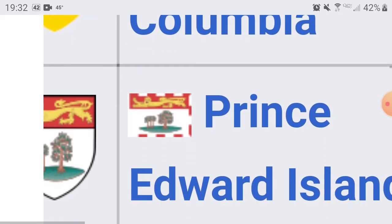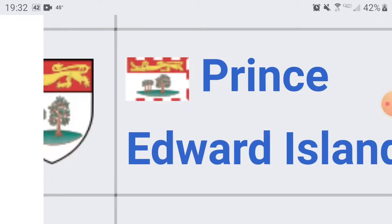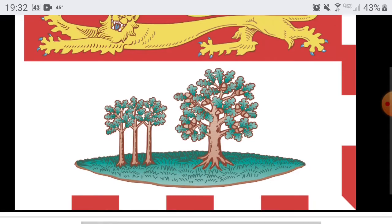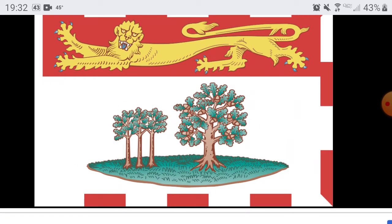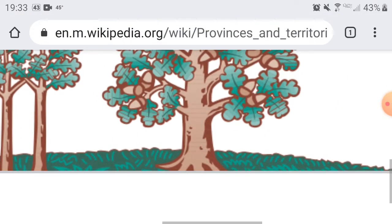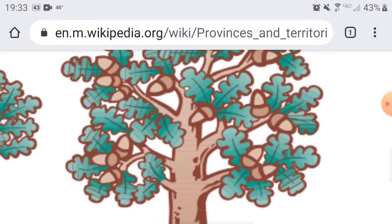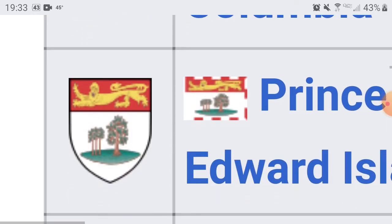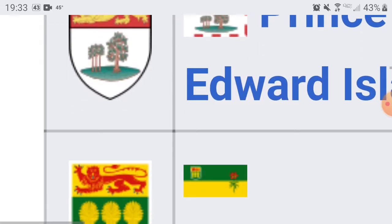Next up we have Prince Edward Island. The capital is Charlottetown. I like that — it has the same symbol as New Brunswick and it has some really good drawn trees. I like those. They look pretty cool. I like that shade of green on them. You guys will get a 7, because you guys have a really cool design that definitely sticks out.